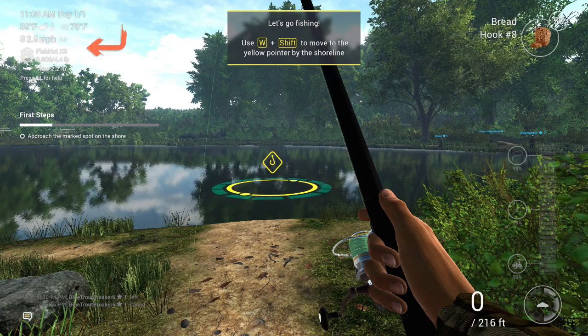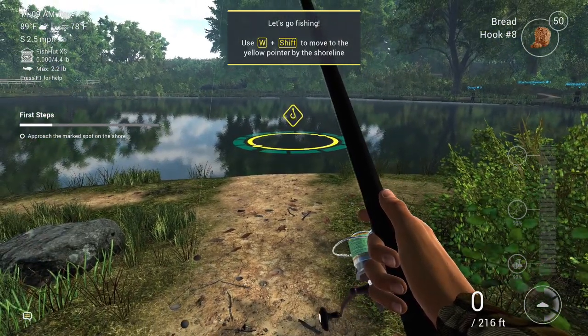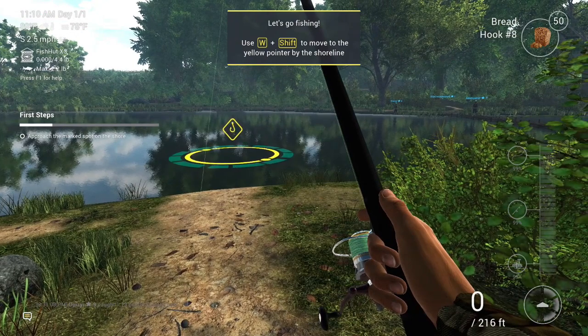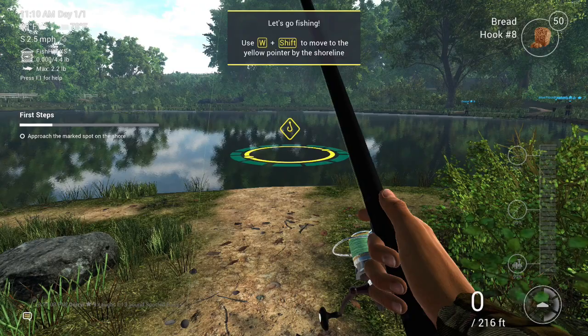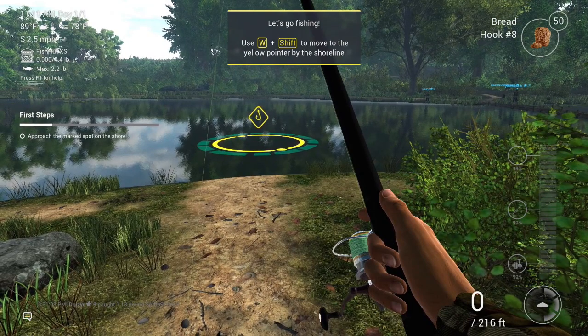Your fish net — you have what type of fish net you have. We start off with a Fish Hut XS, zero pounds in it, allowed 4.4 pounds before it gets full. The maximum size fish you can handle in that net is a 2.2-pound fish. Fish nets are very important in this game — that's how you make your money. The fish net is your bank. I have a Fish Nets vs. Stringers video — check it out. Fish nets are very important, make note of that.